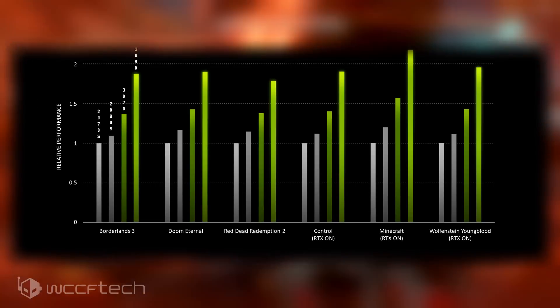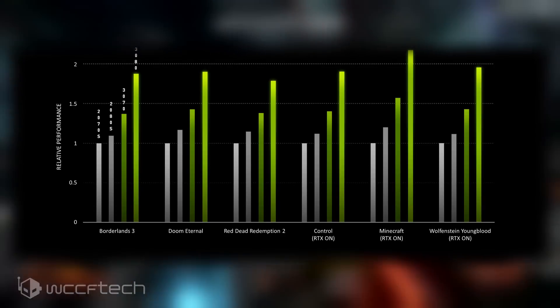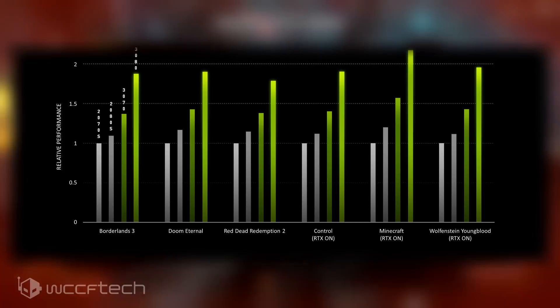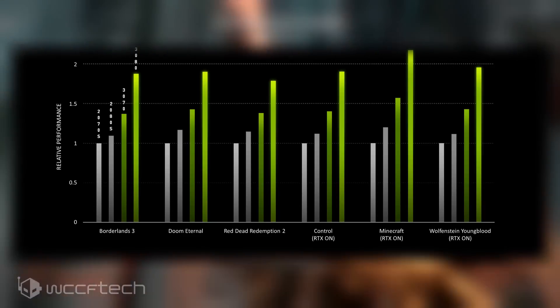For Wolfenstein Youngblood, performance at max settings is around 55 FPS with RTX on, and about 80 to 85 FPS with DLSS enabled. On the RTX 3080, we get the same 40 to 50% performance jump over the RTX 2080 Ti seen in other titles, bringing us to around 100-plus FPS with the same settings.